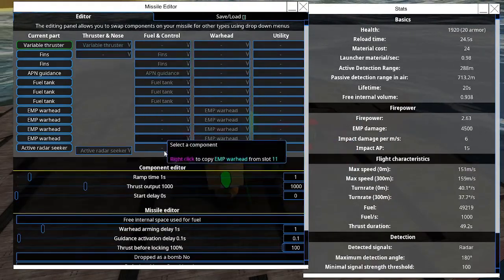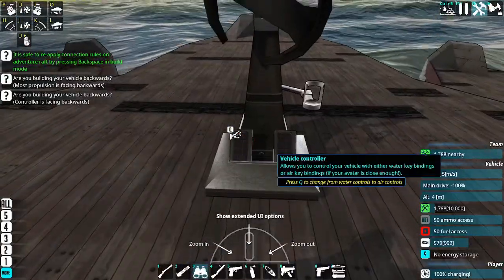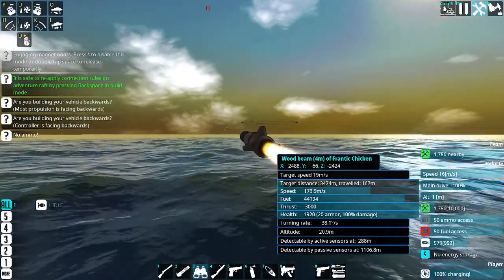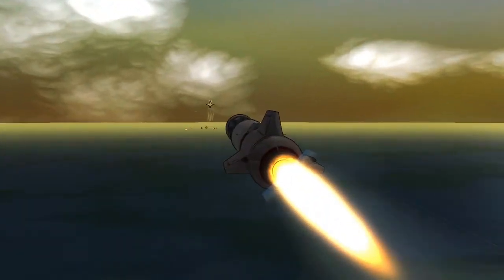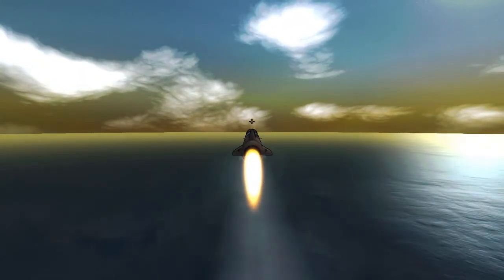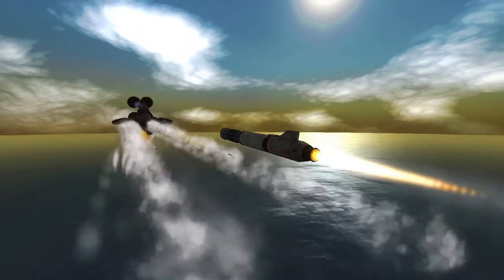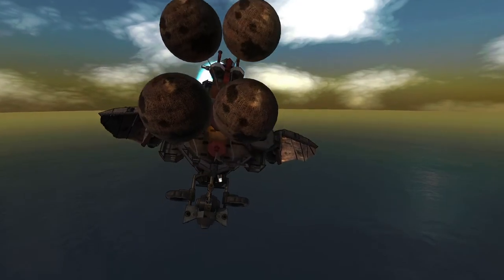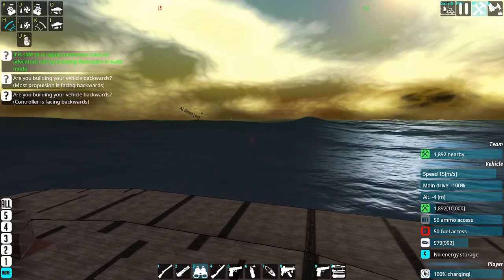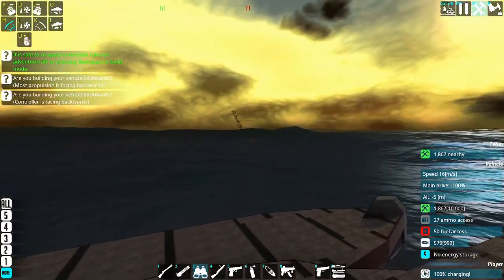So we're going to go here, increase the thrust output. This should hit the target — 16.4 second lifetime, traveling almost 50 meters a second. That's an AI dead. As I said, EMP, even on Deepwater Guard craft like the Frantic Chicken, is extremely cheesy.